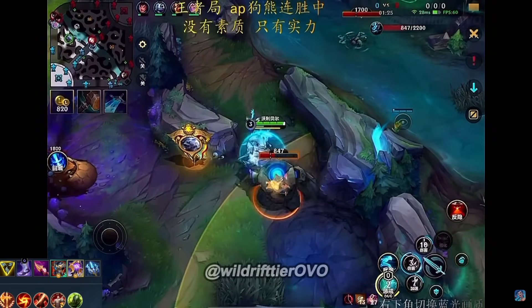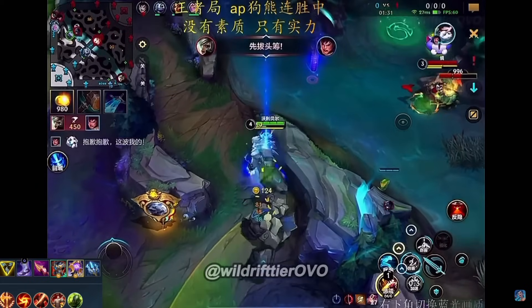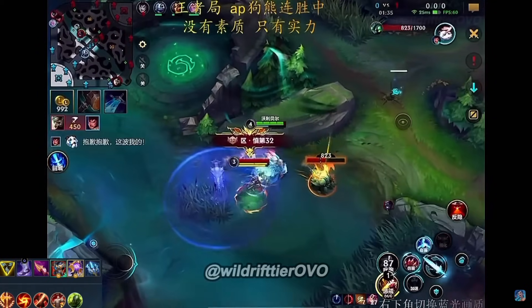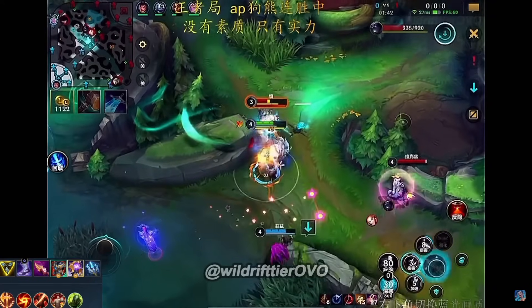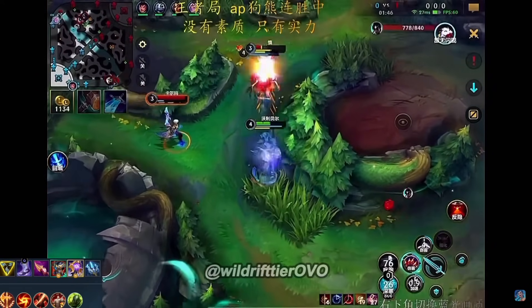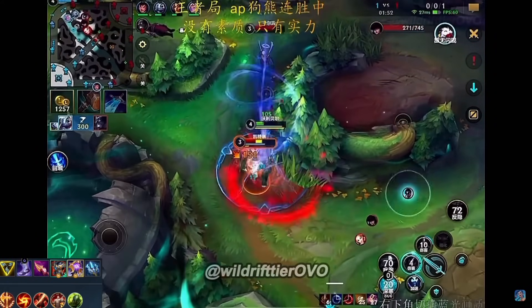Interesting play here — he just waits on the scuttle crab and will not use his Smite yet, just continuously doing the clear and then saying hello to Shen in the river. Shen will also have Smite available, but Volibear is probably going to deal more. He gets the Smite, he wins. The fish was really sleeping and this Shen is going to be dead — there's no way he survives. He uses Flash, Ghost is also popped by the Volibear, and we get a free kill pickup, but the bot lane is snoozing on the job as well.